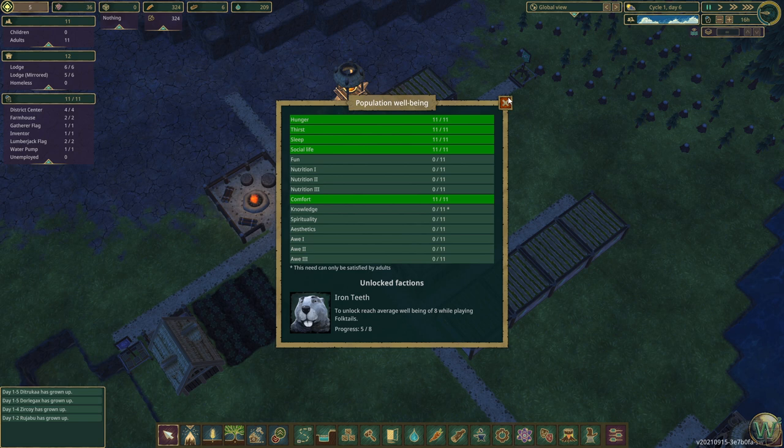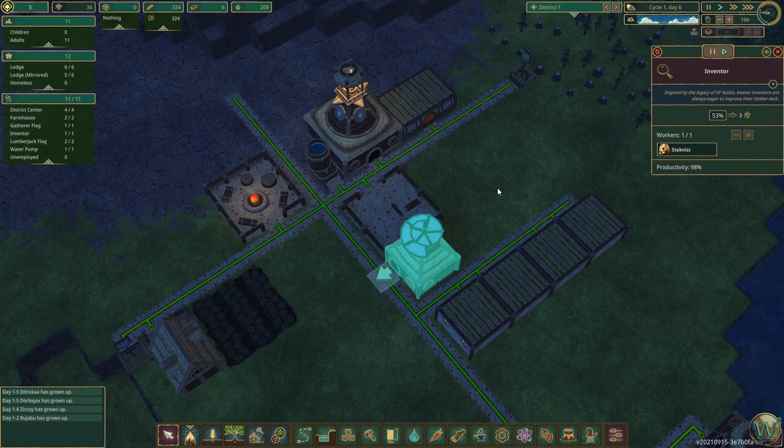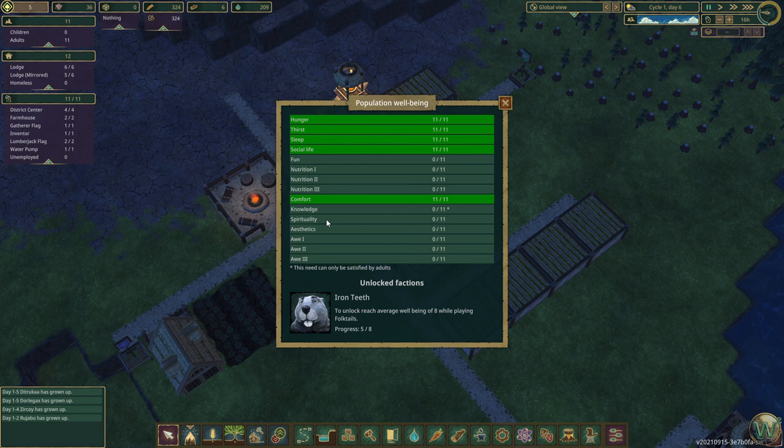So that's our goals there — we need to satisfy fun and nutrition, knowledge (I wonder what knowledge is for, because it doesn't appear to be related to the inventor), spirituality, aesthetics, and awe. That's what we still need to work on.